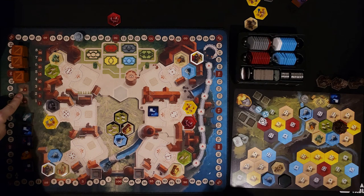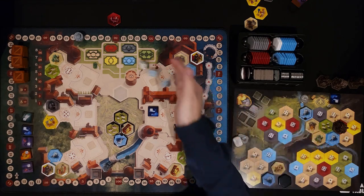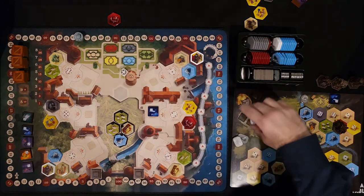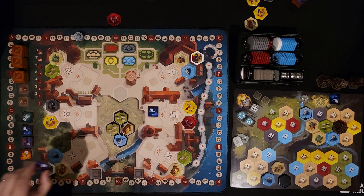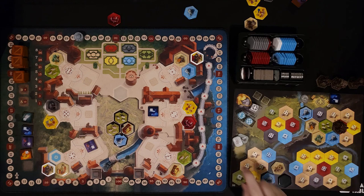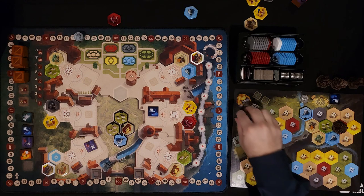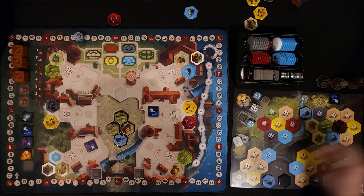Now we're going to score eight points when we complete a region — it goes down every time. We start the new round by rolling: we got a two, a five, and a four. Let's put a tile on the four — bye-bye ship, didn't need it anyway. With a five and a two, the very first thing I'm going to do is make space; I'm going to use the two.